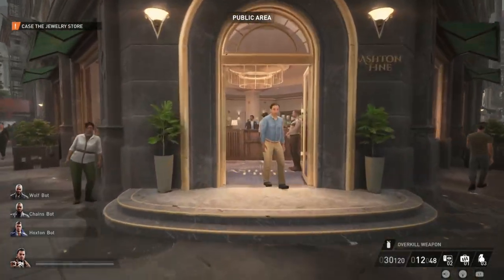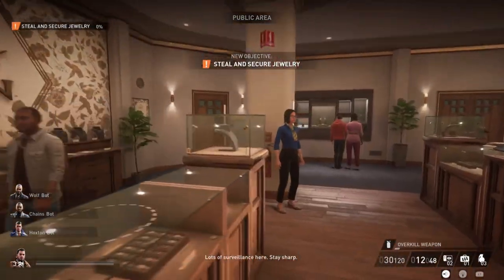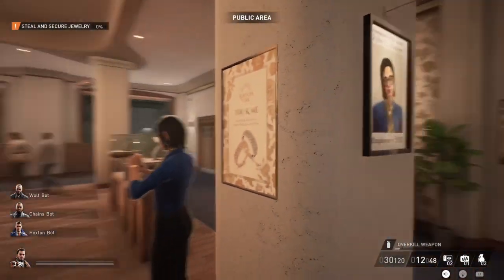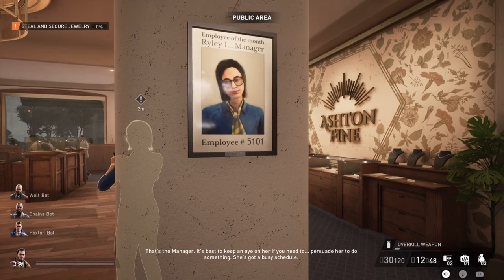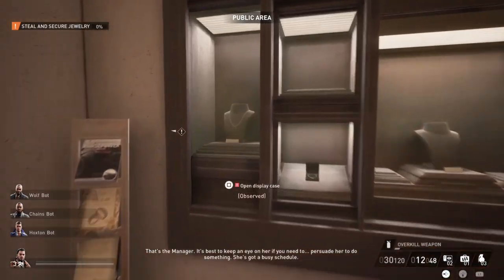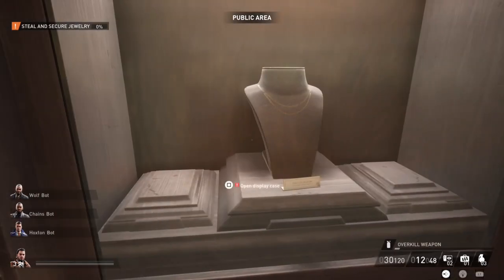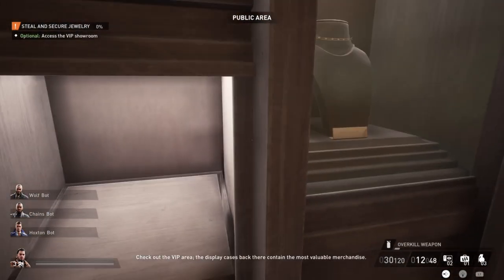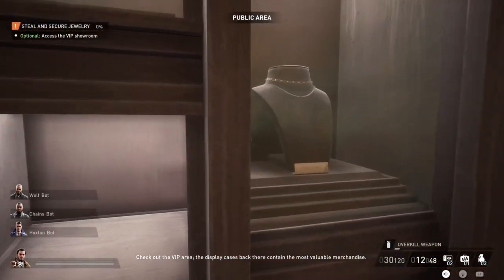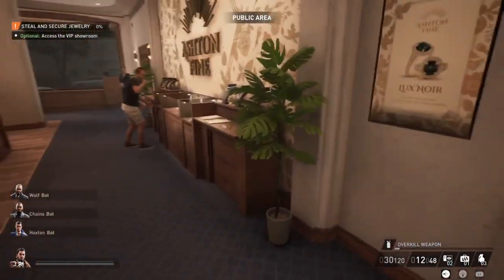There are two spawn locations where you can spawn — either in the center or on the right side; it doesn't really matter. First thing I do is go inside. This is the manager, by the way — we will need her later. Behind the manager there is an employee of the month sign, and this code is one of the possible codes for the basement, so remember it just in case. Then you can start looting already. There are some display cases you can just open — make sure no one is observing you — and some things are just standing there that you can also grab.